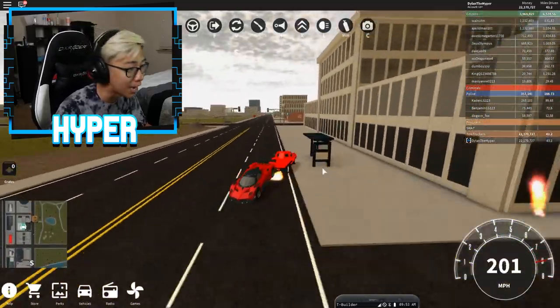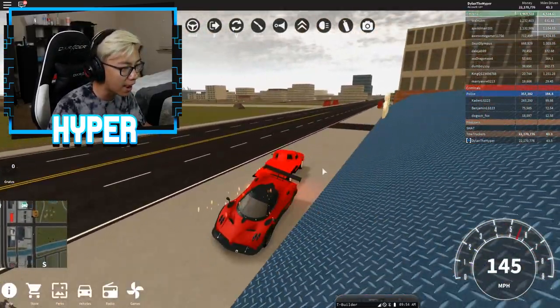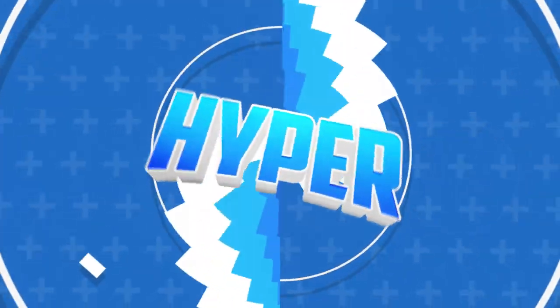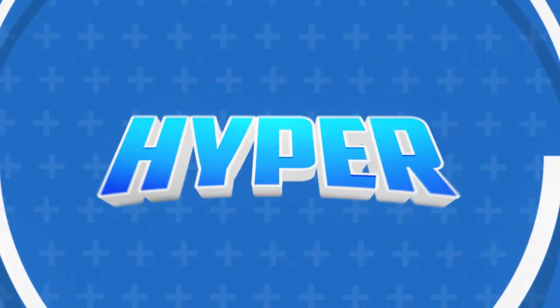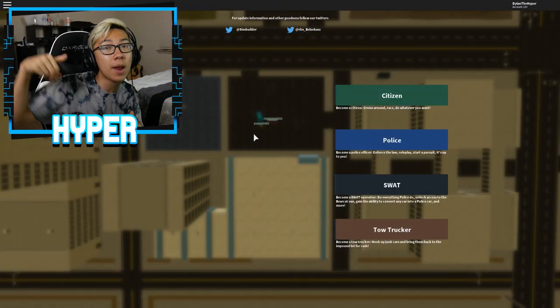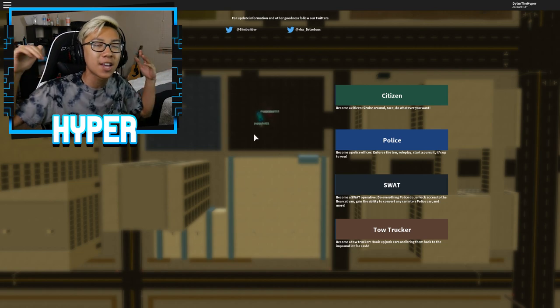I'm going like almost 200 miles per hour as a tow truck and I freaking stole this guy's car! Hey, what is going on guys, Dylan here, welcome back to a brand new episode of Roblox.